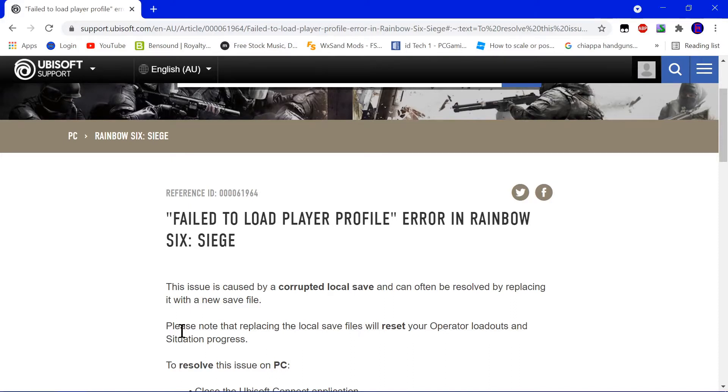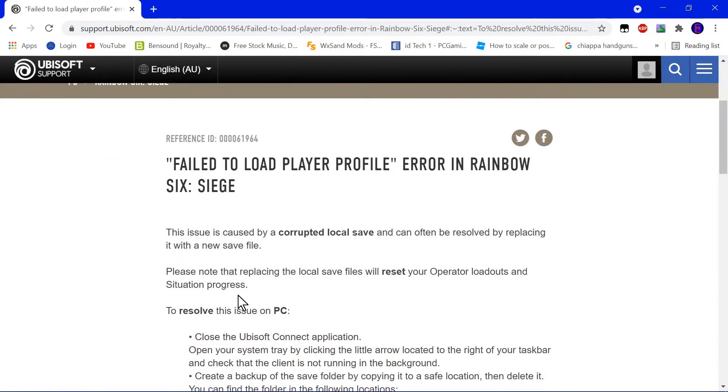Alright, today we're going to be covering an issue on Rainbow Six Siege. You might have started up the game and it's like, 'your user profile's not loading,' something to that effect. This is probably because your save got corrupted. A quick, easy way to fix that is we basically just remove the save and Rainbow Six creates a new one that is not corrupted.